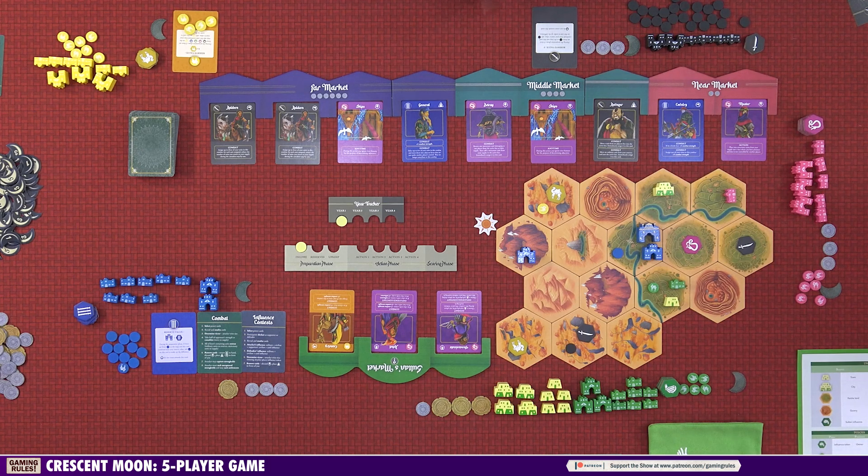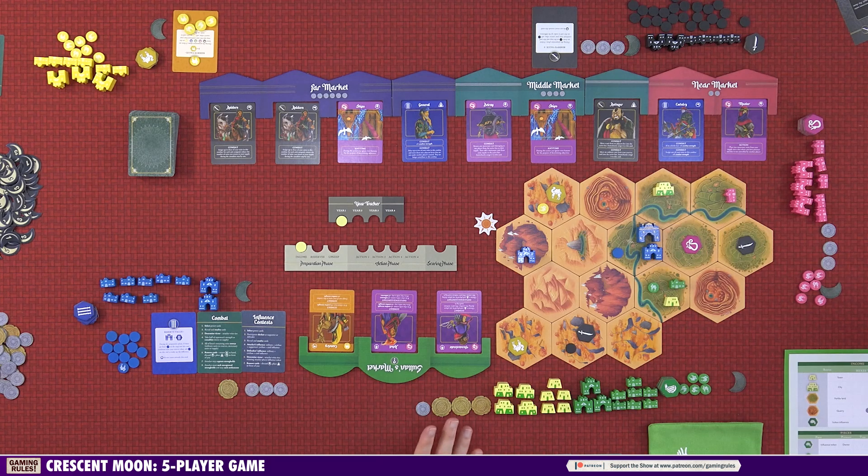Now let's talk about the special actions unique to each player. The Warlord has two unique actions. First is uprising: choose a hex where you have influence but another player has control, remove your influence token, replace it with two ordinary units, and combat starts immediately. Second is the mass action: look at every hex on the board where you have an influence token, and for each one you can either add one ordinary unit from your supply, or remove the influence token and add two units. This way you can get a lot of units on the board very quickly.